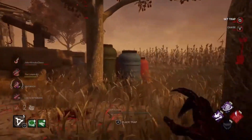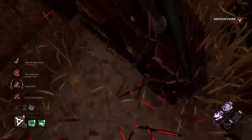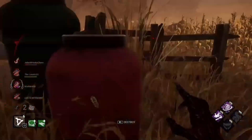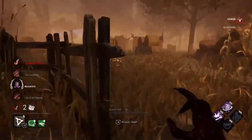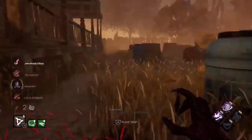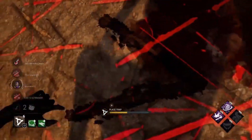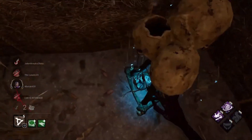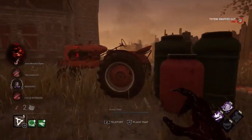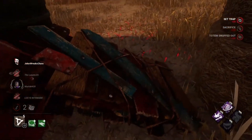Dwight is actually giving up on hook, which surprised me — as I said, he was the highest prestige out of all the players in this lobby. He does give up on his second hook. Claudette gave us a nice pallet there which I'm appreciative of. You can hear the Boon down here — this is where they've all been healing. We get rid of that to stop any healing, and Claudette has just given me another pallet.